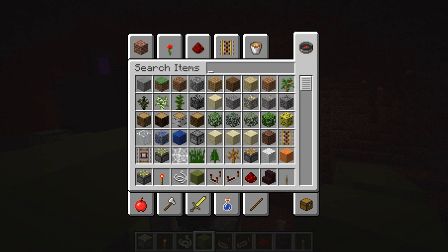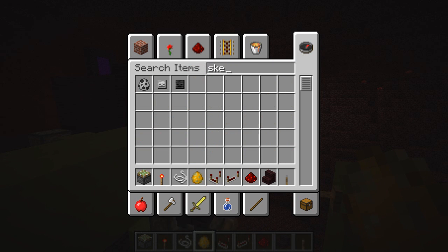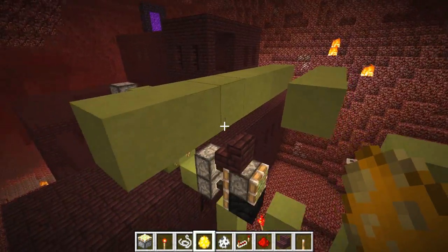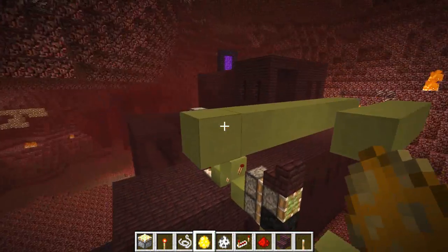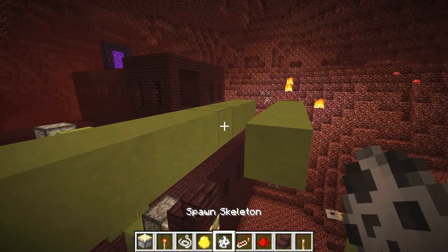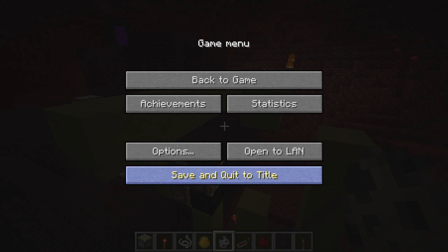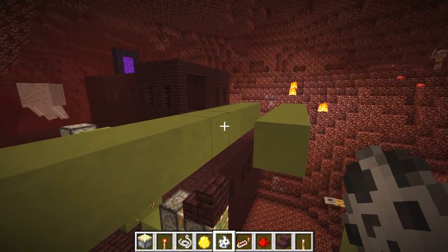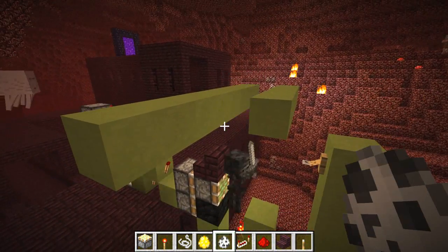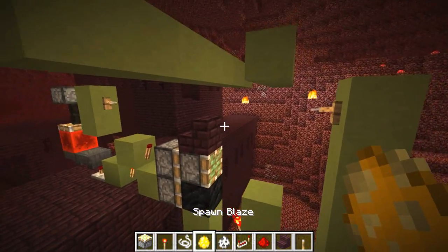Let's try it out quickly. I'm going to find a spawn egg for the blaze, and also skeleton - so we've got two different kinds of mobs. Let's turn the switch off so we can use the system as if we were at our spawner. Let's throw in a skeleton and see what happens - we were on peaceful, let me put it on hard. Here we go - skeleton falls through the system without any problem at all. The skeleton dropped down there.